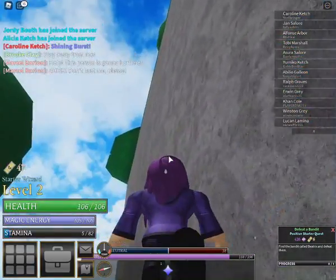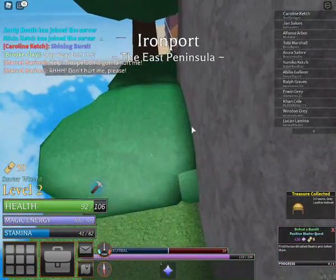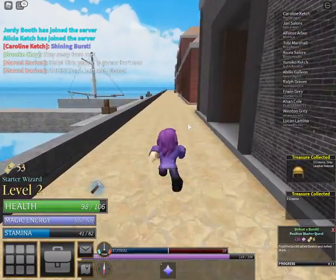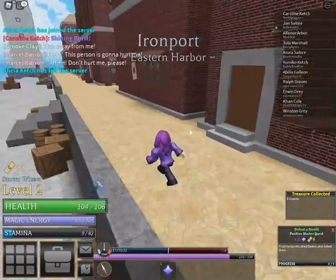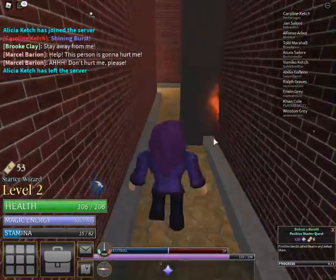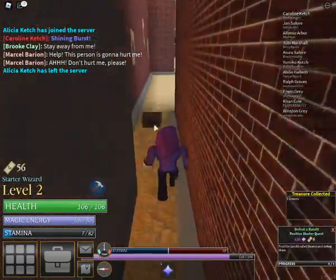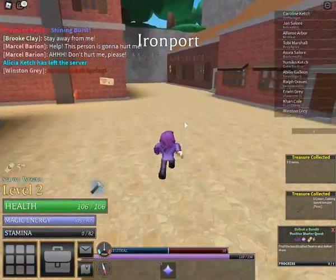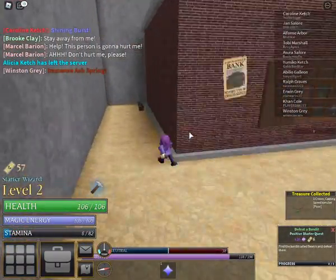Then you run, jump up here, and there could be a bandit right here as well. The chest right there. Drop down, chest right here. Once you pass the fishing shop, turn right here and there should be a chest here. Then go right and there's a chest right here. Open that and then run this way, all the way around — right behind this building are two chests.